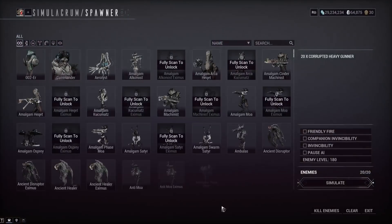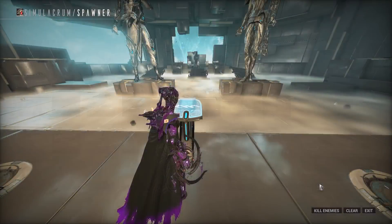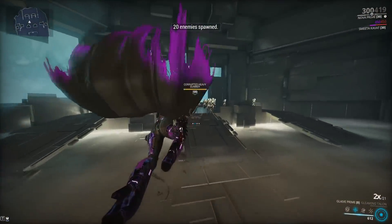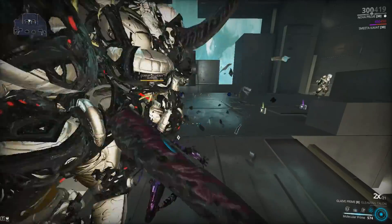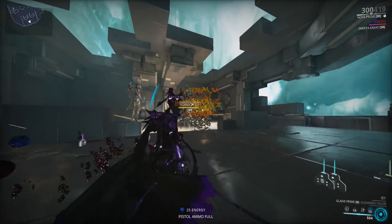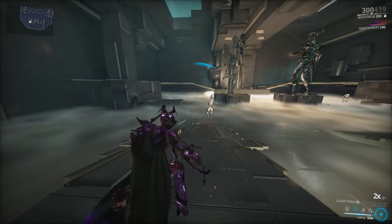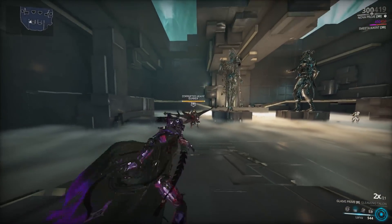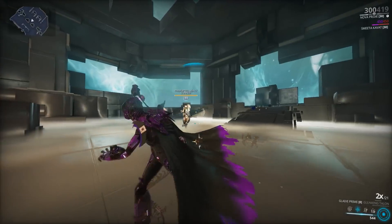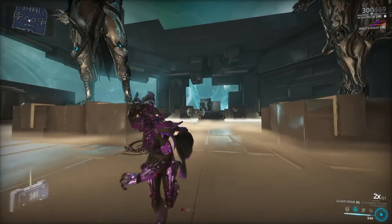We could also debuff them with Nova for double damage. We could use an Atavist Akimbo for more critical chance, but that's a little too tryhard. So let's grab them all up and give them double damage. This is with a Riven, but if we had the last mod slot equipped they would probably just die to one tick of that Slash Proc honestly. We're not Red Critting either — if you have a 12x combo multiplier and you throw that Glaive, it will Red Crit and annihilate everything.